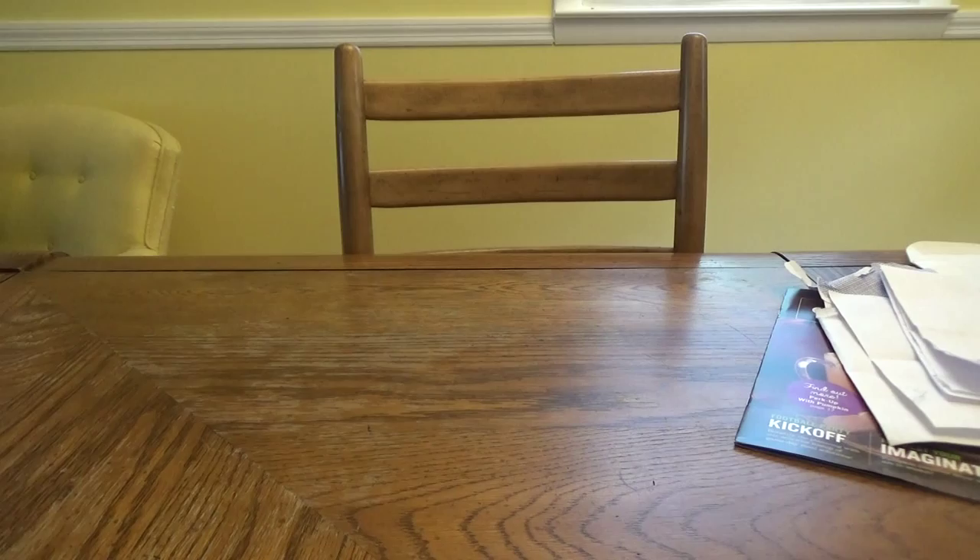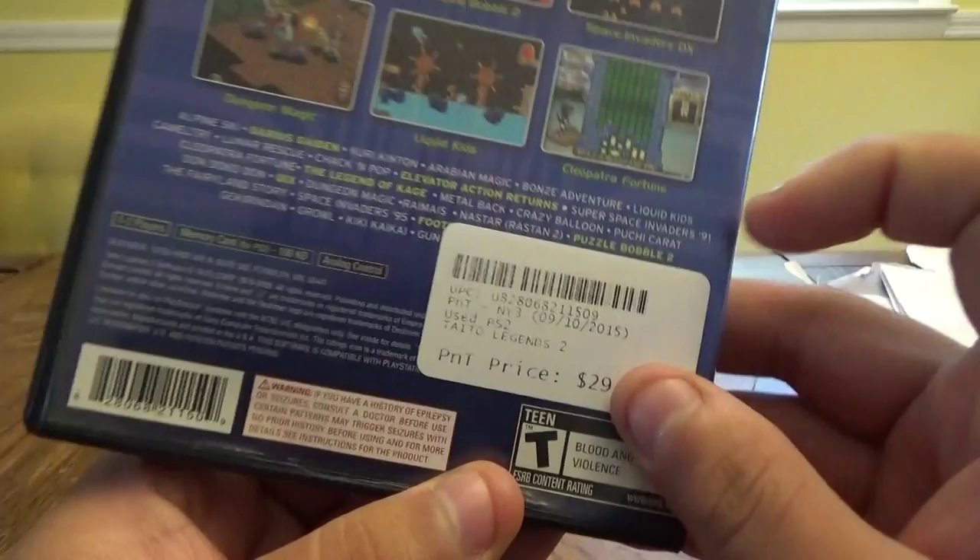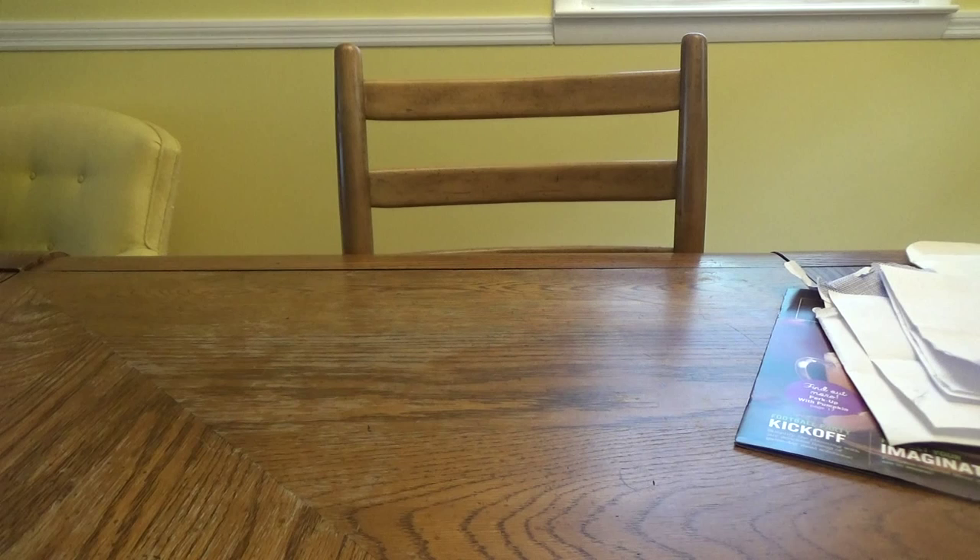Second game — we'll go to the PS2. It's Taito Legends 2. This is pretty rare to find. The bottom of the box here is cracked, and I wasn't happy about that. It cost me about $30 used. The guy also had a Virtual Boy for sale in its box, without the paperwork, but he had everything else. He wanted $250 for it, and he's out of his mind because you can find it on eBay for about $130.